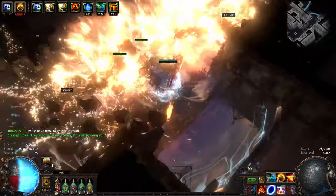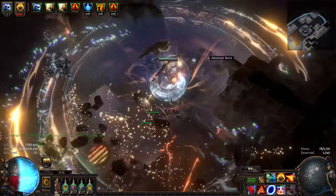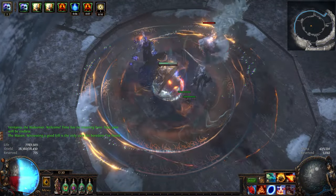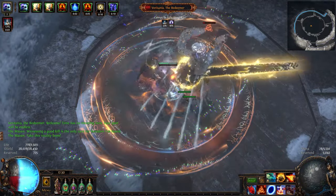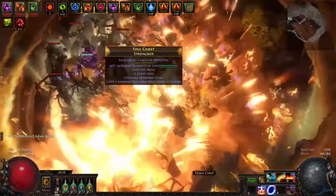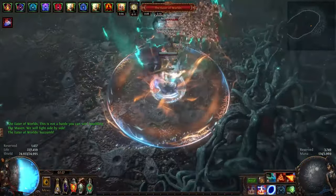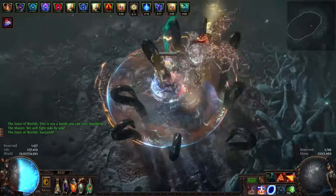Righteous Fire — an iconic skill that we have played and min-maxed more times than I can count. Today we have decided to combine the two best versions of it into one: the life-based elementalist auto-bomber with Herald of Ash and explodey chest combo, and the second one is the gigatank energy shield guardian.